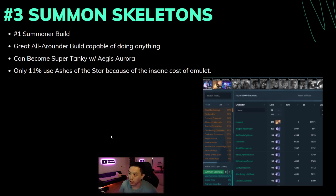Next up we have everyone's favorite build in every single league in POE history — there is always going to be a minion build in the top five. It is the number one summoner build. Ray Specter was really popular in the past but nowadays it is all Skelly Mages, as you can see from the Dead Reckoning jewel at 99% usage rate. Summon Skeletons is a great all-arounder build capable of doing all content in the game — from Simulacrum to mapping to bossing.